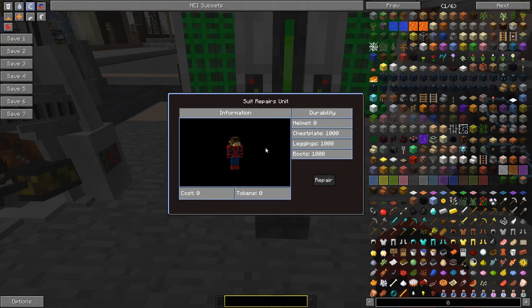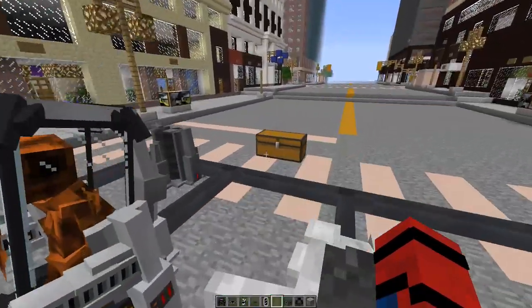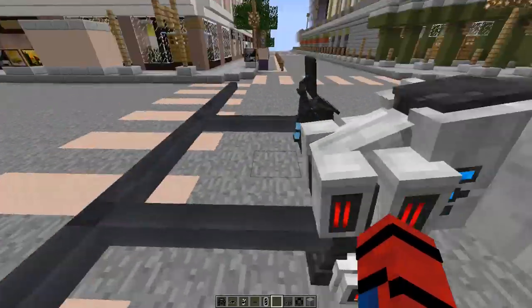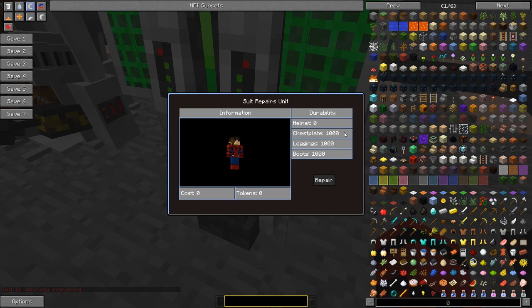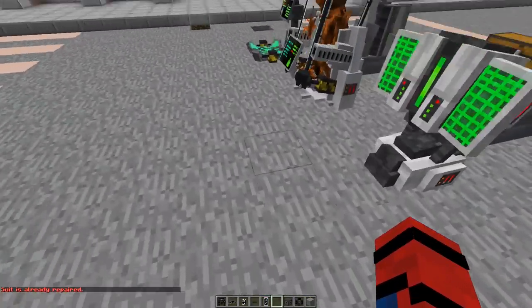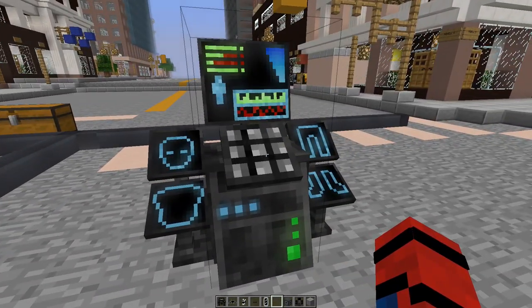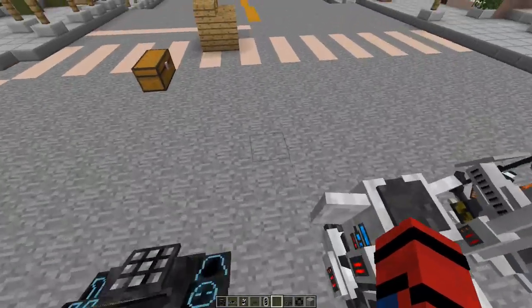Let's move on to the Repair Unit, which is pretty self-explanatory — it repairs your suit. If my suit was at 198 durability, I'd be able to repair it for a cost of tokens. The price depends on how much durability your armor has lost — the lower the durability, the higher the price. My durability is full right now so I won't be able to repair it. If you want a video on what tokens are and how to use them, comment that down below.